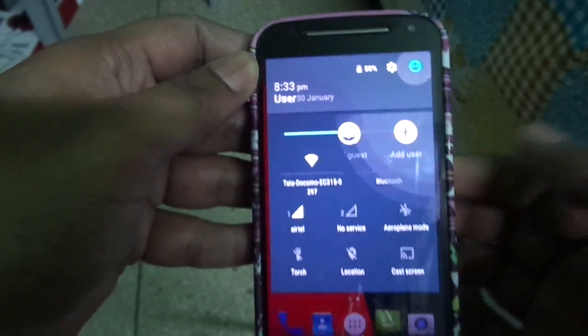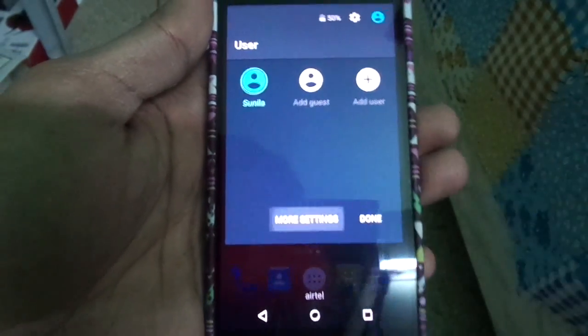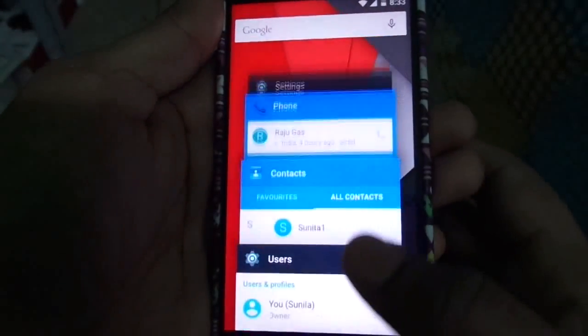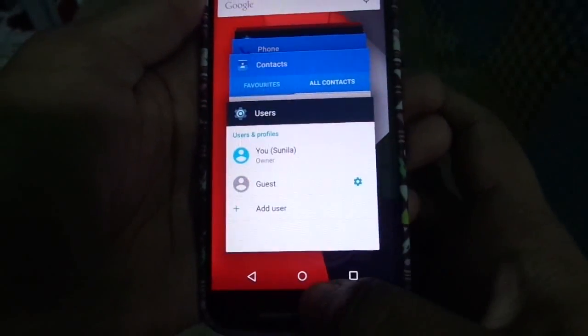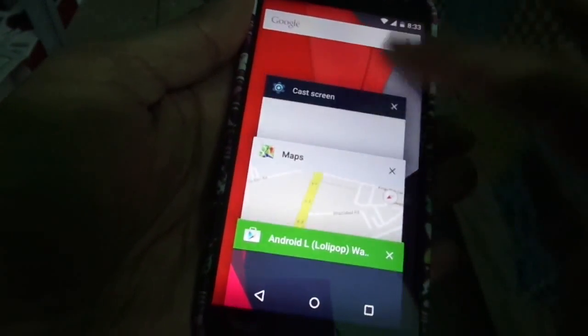You also have location services, cast screen. If you go to the top right corner, you can see your guest modes, and this is going to give you options to add new guests — a friend or anybody else. This is my mother's phone.